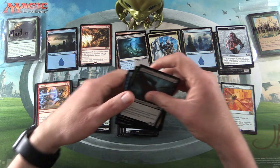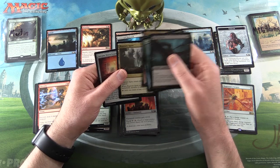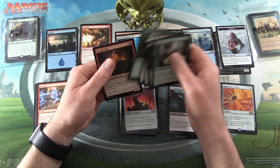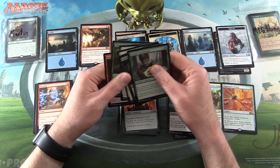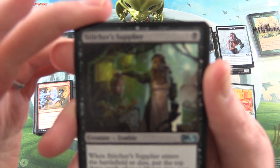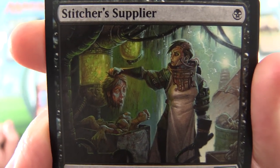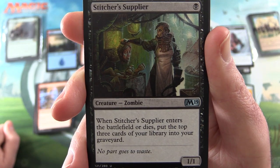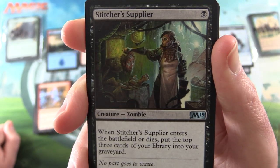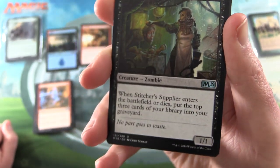In the uncommons slot, let's see if we can find something interesting. I like the artwork on this one — Stitcher's Supplier, creature zombie, 1/1 for a single Swamp. When Stitcher's Supplier enters the battlefield or dies, put the top three cards of your library into your graveyard. So if you're trying to fill your graveyard with various creatures and then bring them back, there are some synergies that would come in pretty handy.